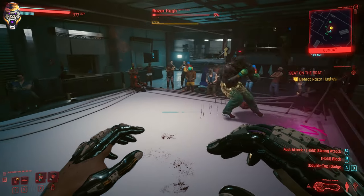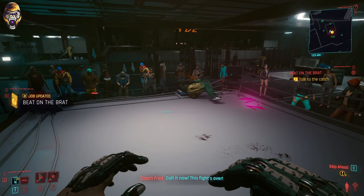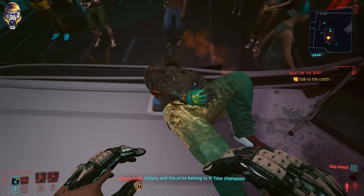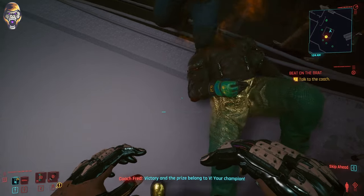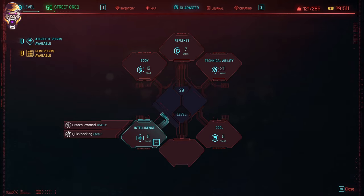For this guide, what I want to do is cover what perks you should have unlocked, what cyberware I would recommend, and then how to actually fight him, because I think that is probably the most important thing to understand. Starting with the perks, you really want to focus on athletic perks in your body category.